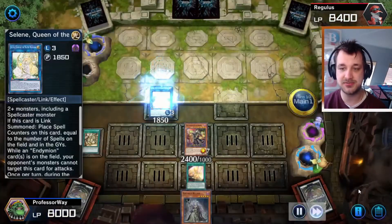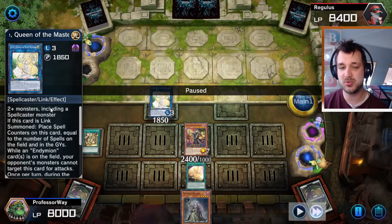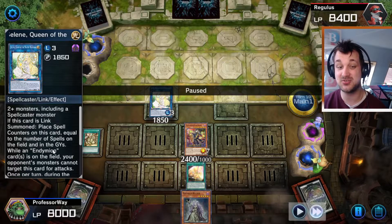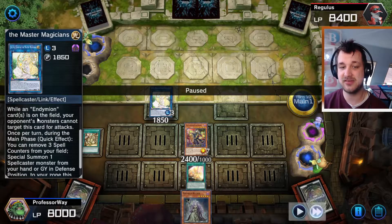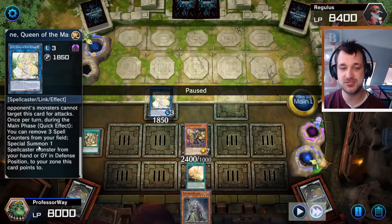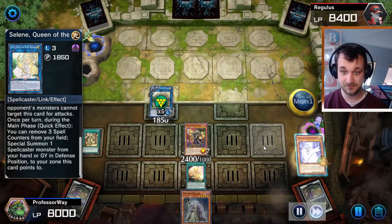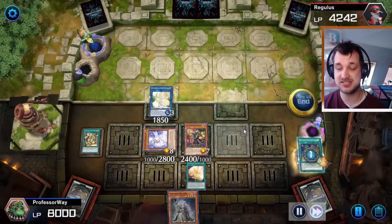Here we go with the Link Summon of Serene. What it does is that it places spell counters equal to the number of spells on the field and in the graveyard. So that's really good. Then whenever I remove three spell counters from my field, I can special summon another spell counter monster from my hand or graveyard in defense position. Of course, this really works with Madame — it's insane.